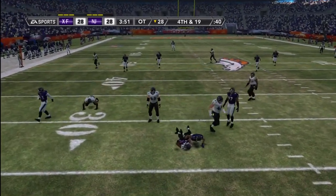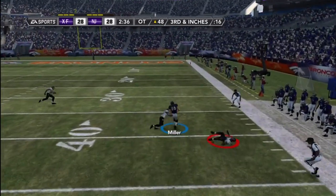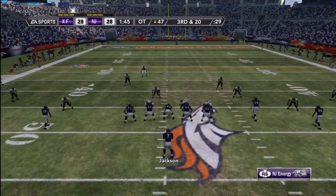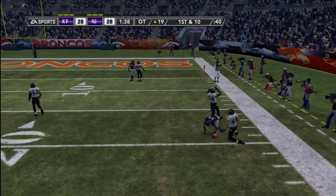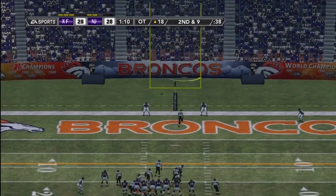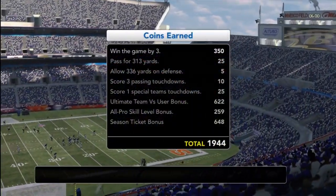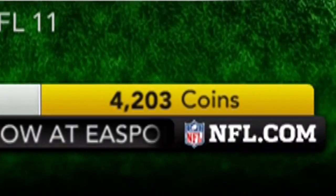On his first OT possession, third and 12, I stop him on the screen pass. Then on third and inches, I convert — pretty much to win the game because I wouldn't have had enough time to get the ball back. I storm down the field, get sacked, and I was so pissed. But then — who other than Sanders, clutch as hell. I positioned it towards the middle and kicked the field goal to win the game. I can't even imagine how pissed my opponent was — he had the game in hand the entire time. Anyway, thanks for watching and tune in next time. As you can see at the end, I have 4,203 coins.